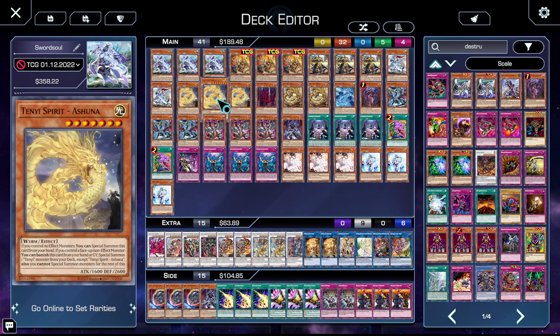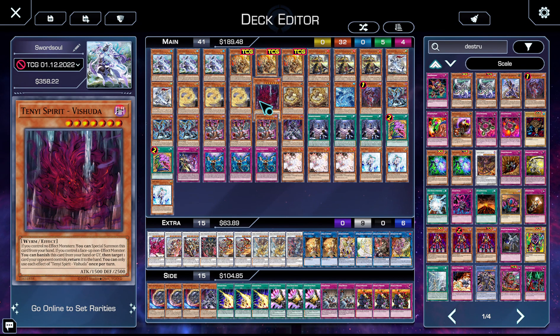Since I don't play Baronne, I'm pretty much only summoning Wyrms anyway. Spoiler alert: we're not playing Baronne, and it's not because Baronne is bad — it's because I am poor. You should be playing Baronne, and there were multiple times today where I really wished I had it, mostly for the pop effect, which is fantastic.